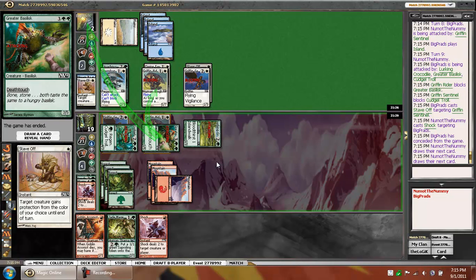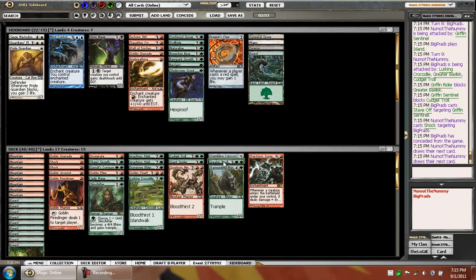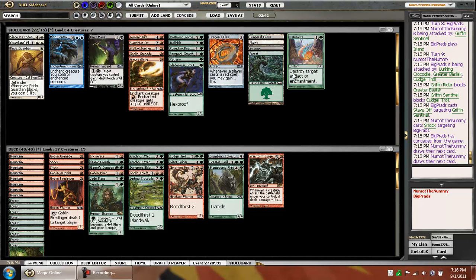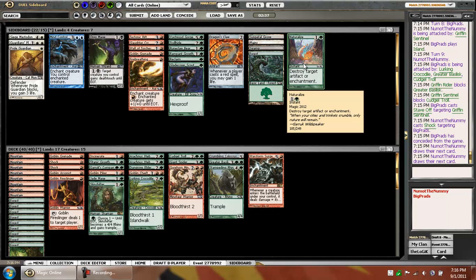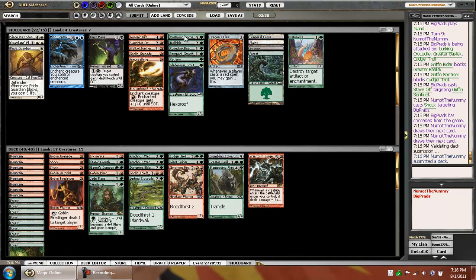We're gonna go for our third game in the finals. Our deck is okay — I don't think it's great, but happy to make it to the finals. Naturalize — he does have some enchantments. Is it worth it? No, we're gonna not run the Naturalize. Tectonic Rift is not good against his infinite flyers. Everything looks okay, so we'll see you back for the third game.